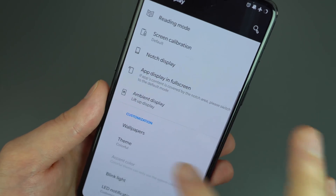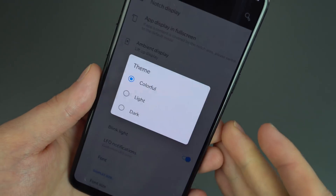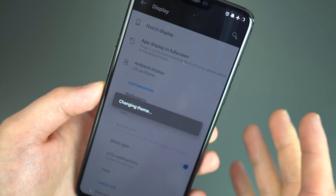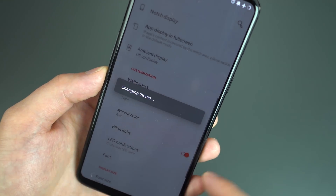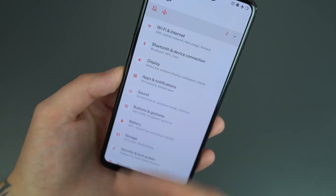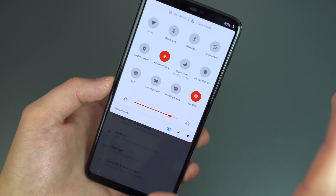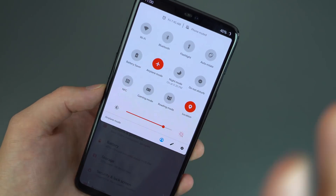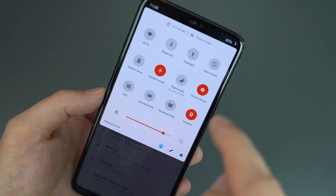The customization features mean you've got themes — you can choose between colorful, light, and dark. You can also set your accent color, accessible when in either light or dark mode. For example, choosing the light theme and changing the accent color to red gives you a white and red settings menu and system toggles in the notification pull-down. There are a variety of colors: brown, blue, red — I'm quite fond of the red and white theme.